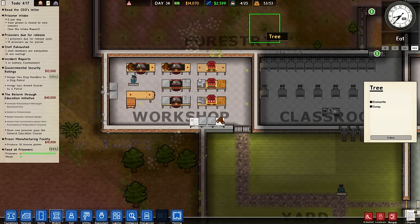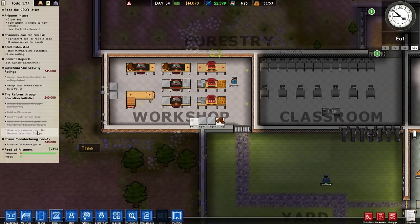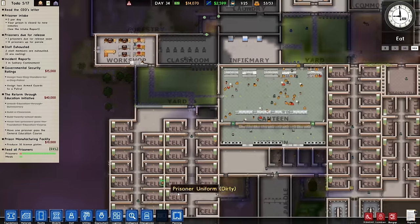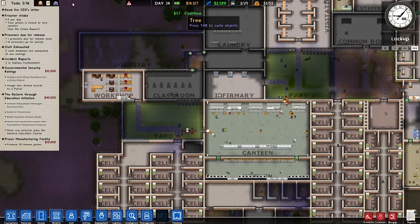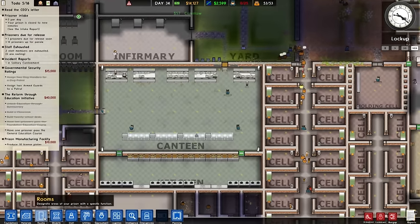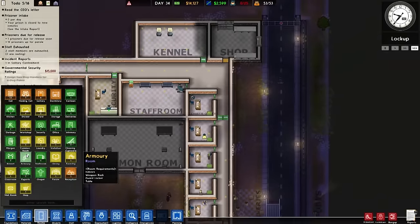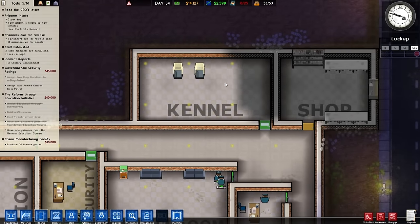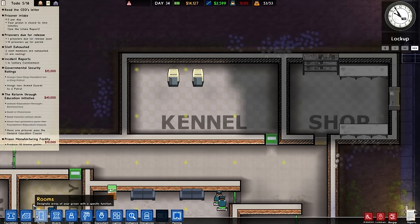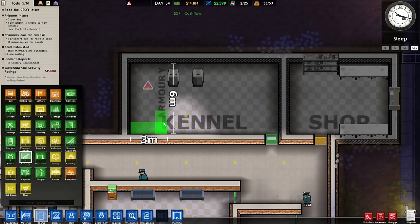We need one more license plate produced. What was that ding? The armory is done! So armory — what if we actually split the kennel? How big does the armory need to be? It just needs to be a size, indoors.